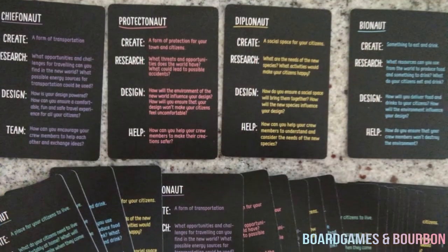Once you have that, you're going to get your role mission cards, and these actually have quite a bit more information on them. For example, here it says the Diplonaut: "Create a social space for your citizens." This is part of your goal — you're going to research what are the needs of the new species, what activities make your citizens happy. These cards are helping you along, so even if you're a new storyteller, it's prompting you and giving you guidance. It's not spelling it all out, but it's helping you along. Questions like: "How do you ensure a social space will bring them together? How will the new species influence your designers? How can you help your crew members understand the needs of the new species?" And for every character there is one — Diplonauts, Chef-O-Nauts, Protect-O-Nauts, Bio-O-Nauts, Style-O-Nauts, and it goes on.